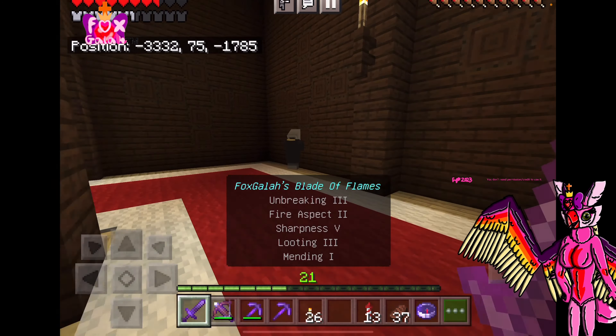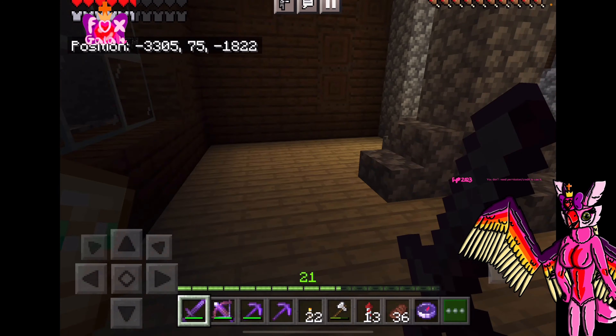Let's go up to the third floor. Hey there, sir — you're dead. Oh look, here's an evoker. Let's get him. He's on fire, he couldn't do anything. Oh no, the vindicators are back. My totem of undying saved me. Thanks, totem of undying, I owe you one.